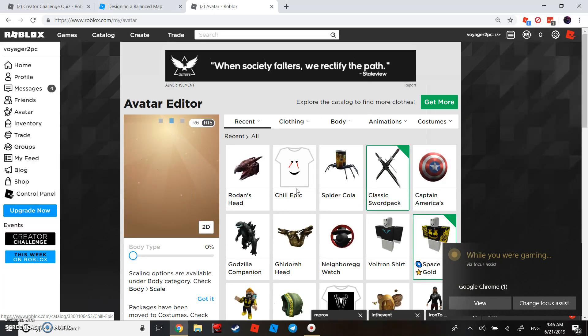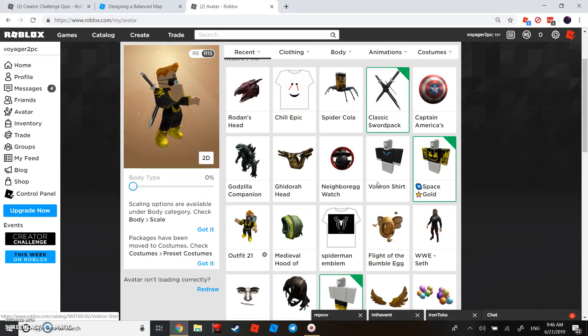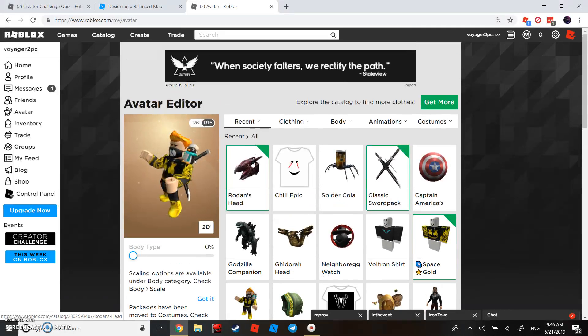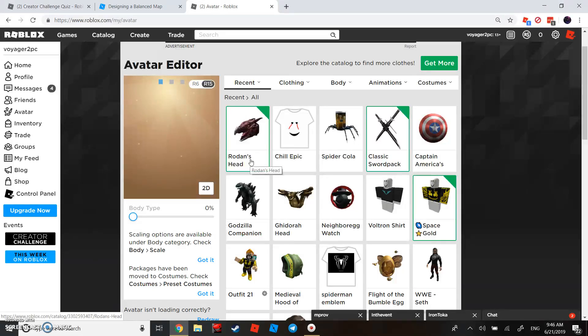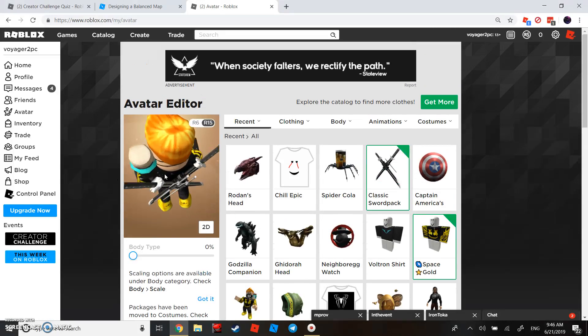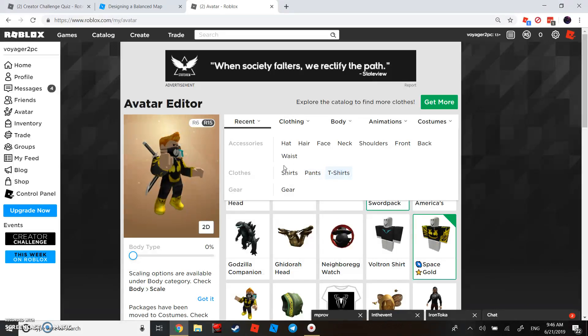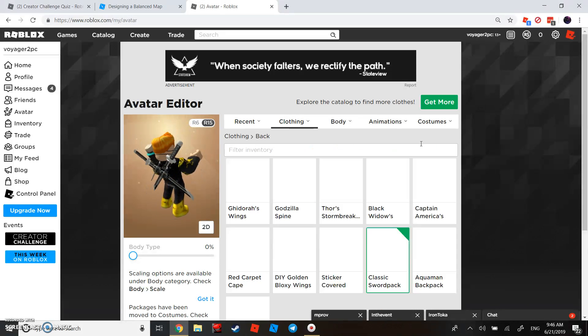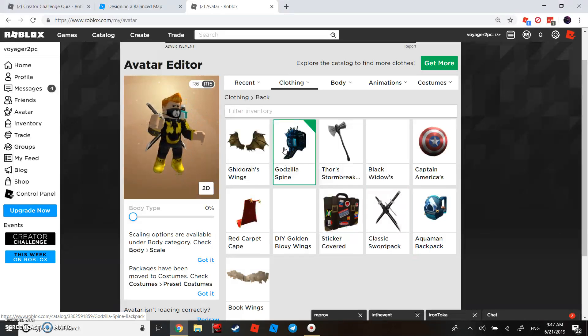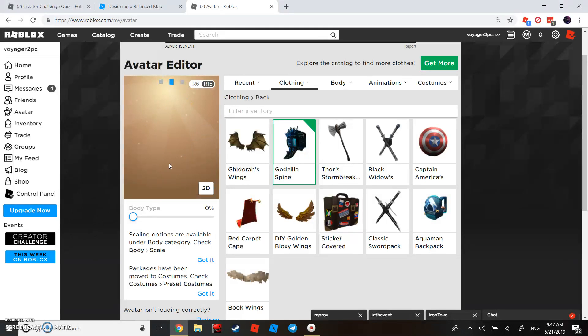Now I'll leave the game and open my avatar tab to show the items. The first one is the head — the Rodents head, I'm not sure how to pronounce it. That's what it looks like on me; not exactly the best but it's okay if you want it. There are also two things for the back: the spine backpack, which I haven't tried on yet.